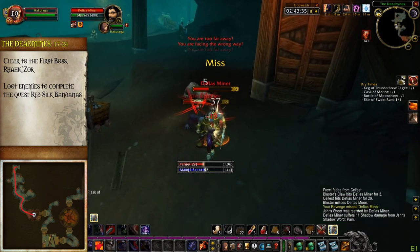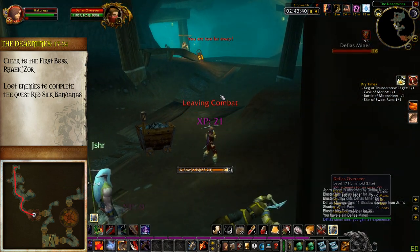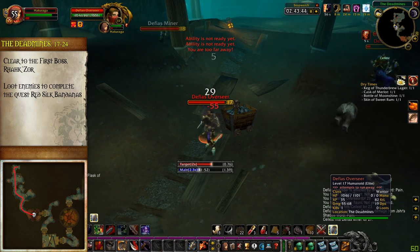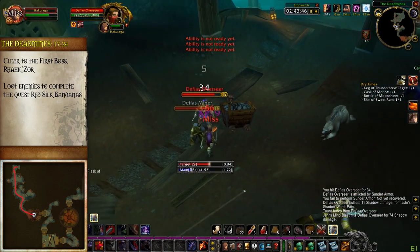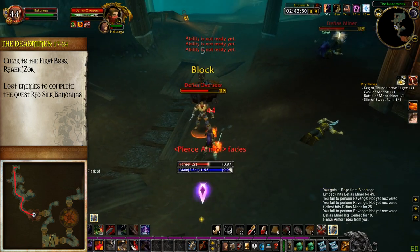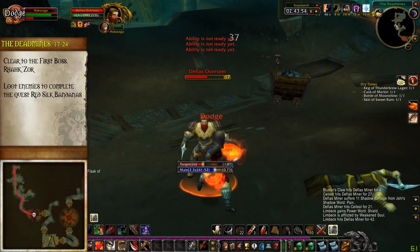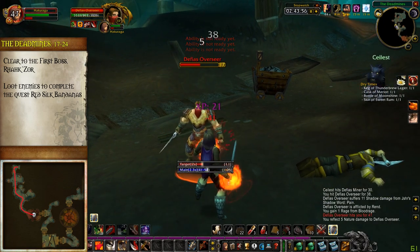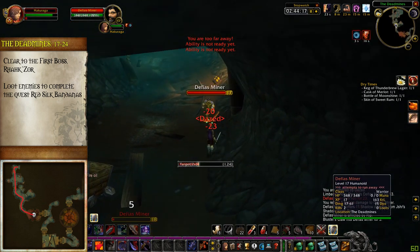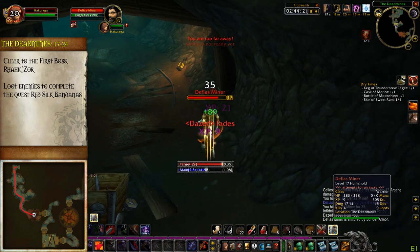Once the three Evokers in this tunnel die, take the southwest tunnel and continue on. You'll start seeing Defias Overseers mixed in with the miners, so try to pull them with as little miner adds as possible. While it's unlikely you'll be able to keep threat on all the miners, at least keep them shut up to minimize incoming damage. Be aware of their fleeing mechanic — if you have threat on a target, try to position yourself between the target and its allies so that it flees back toward the direction you came from rather than toward more enemies.